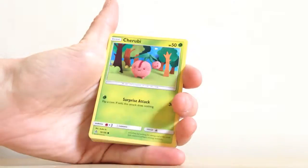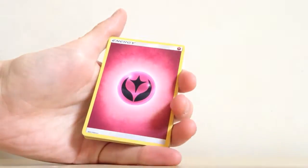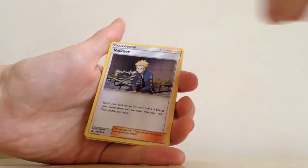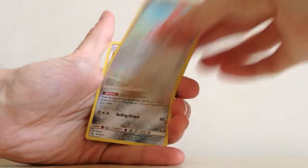We have Turtwig, Electabuzz, Cherubi, Meowth, Snorlax, Fairy Energy, Turtonator, Bronzong, and Faulkner.